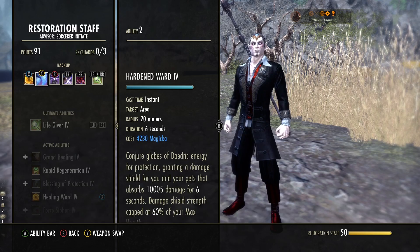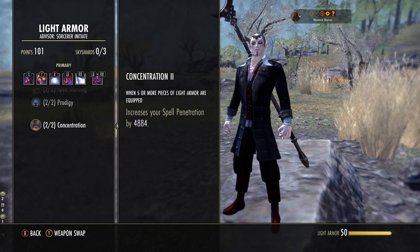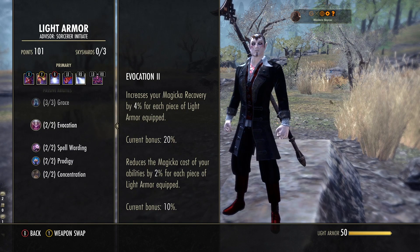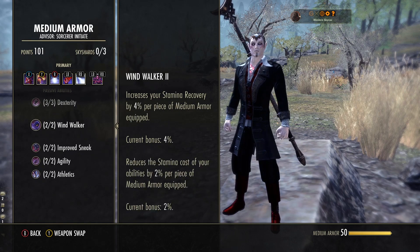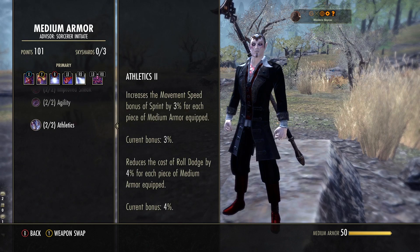For Light Armor passives — we are using five pieces of light armor, so we take all of these. The five-piece bonus gives you a massive penetration bonus so you go through their resistances and hit them really hard. Another passive increases your spell crit rating. One increases your resistance per piece. One increases your magicka recovery and reduces your ability costs for all abilities — not just your basic ones, your vampire ones too. And one reduces the cost of sprint, which we will be doing, and reduces the effectiveness of snares applied to you — unless we use Mist Form, in which case we're immune anyway.